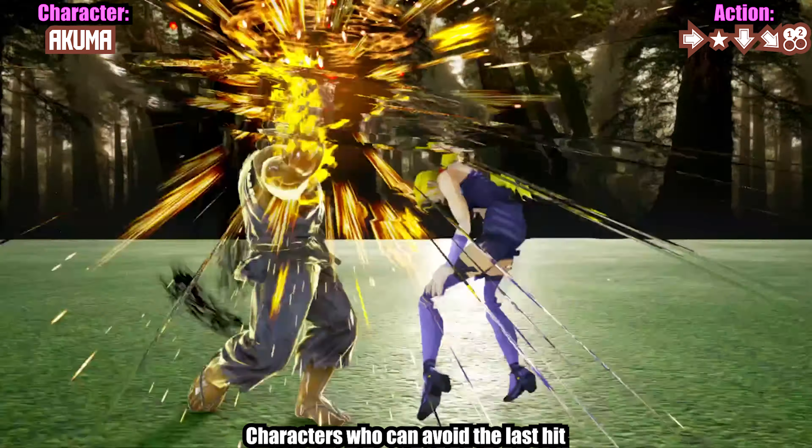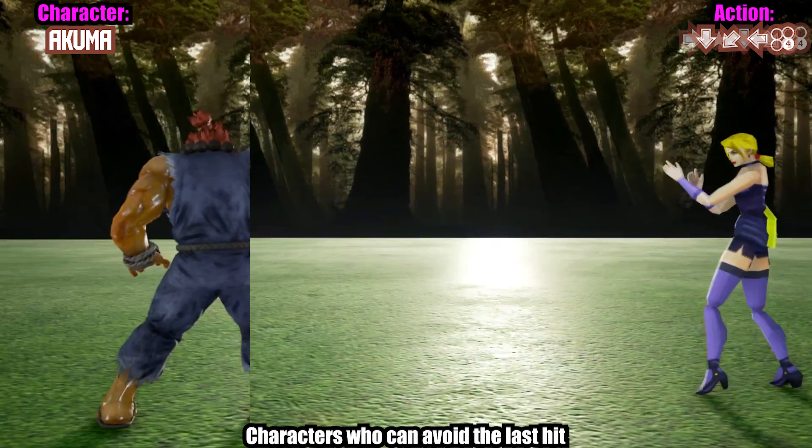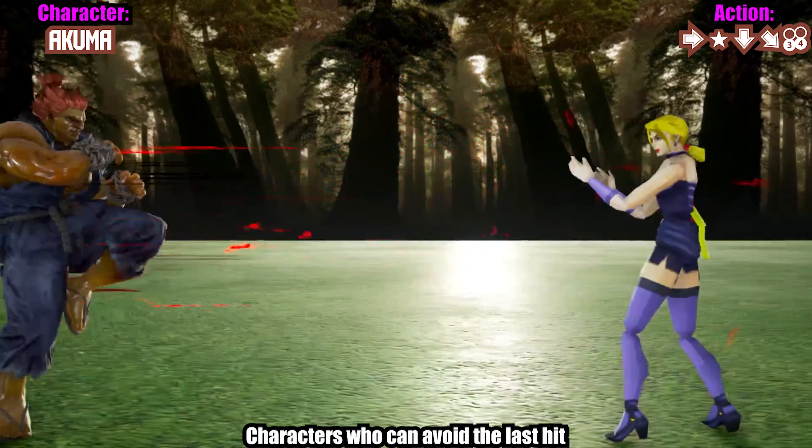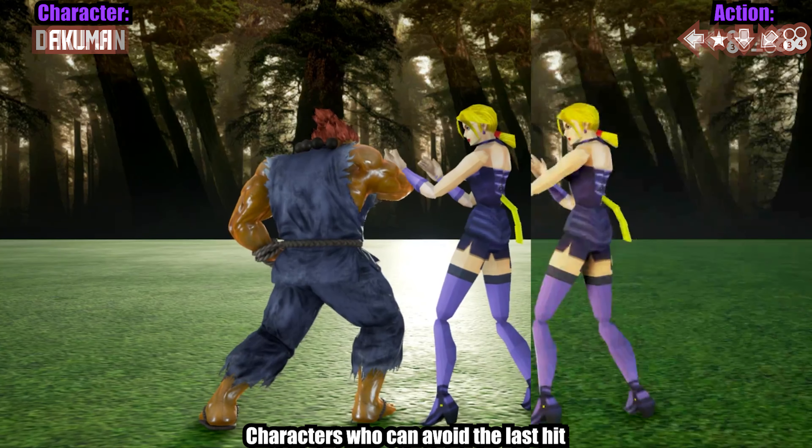Akuma has way too many choices. Anyway, while they can't turn around to block the final hit — and attempting to do so will give Nina better combo potential — many characters still have pretty decent options they can use here.